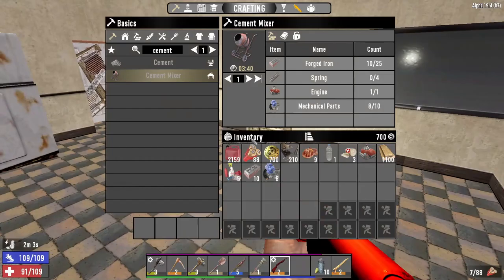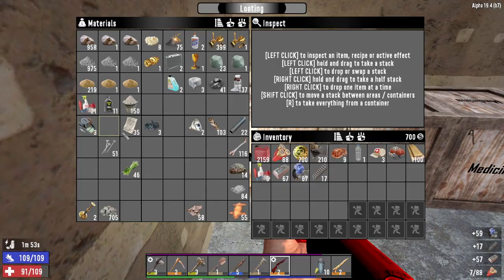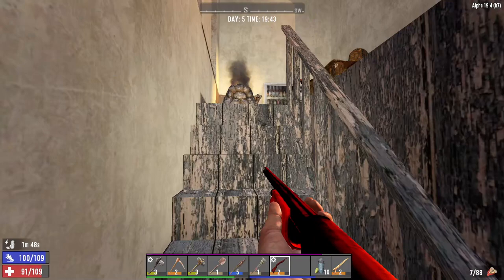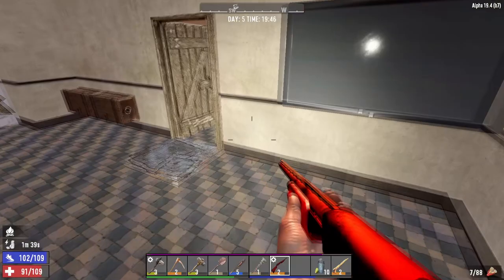We're back and I'm just going to leave my minibike right here. Let's hop inside — what were we making? Ah yes, cement mixer. We need forged iron, springs, and mechanical parts. Come over to my materials box which is conveniently labelled — forged iron, springs, mechanical parts — then go to the workbench and craft the cement mixer. I'll be back when that's finished crafting.